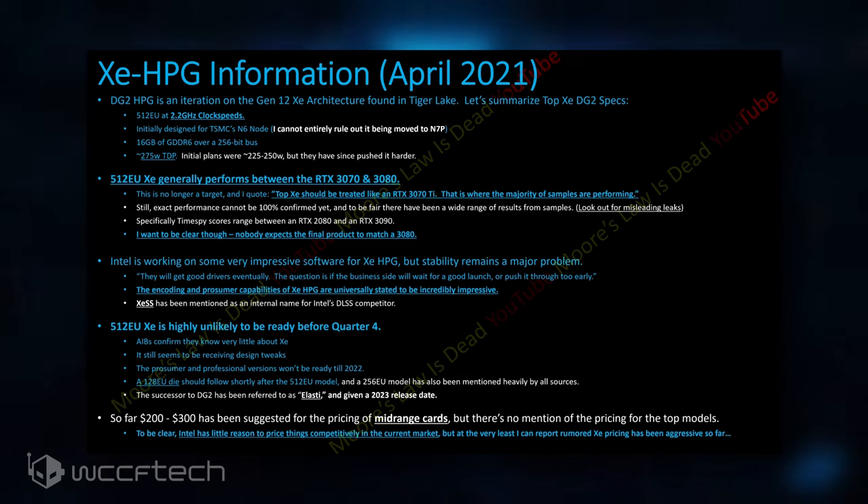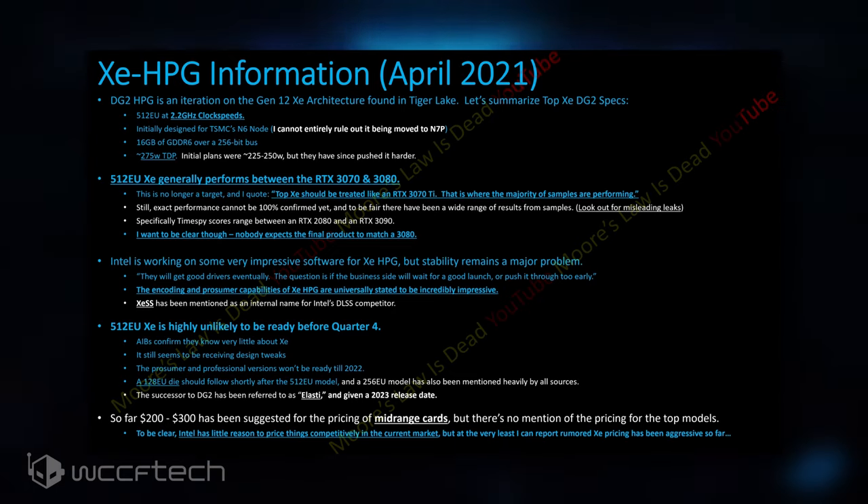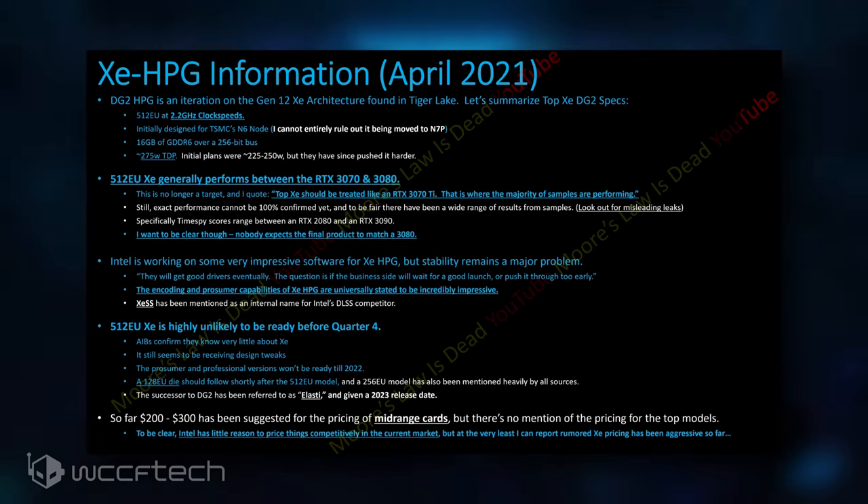The Intel DG2 GPUs will be coming to both desktop and mobility designs later this year and are rumored to be based on an external foundry process node, most probably TSMC and its 6nm node, or N6. Some performance targets have also been mentioned for the flagship DG2 GPU, and it's been hinted to be as fast as Nvidia's GeForce RTX 3080, which should put it close to the AMD Radeon RX 6800 XT as well.